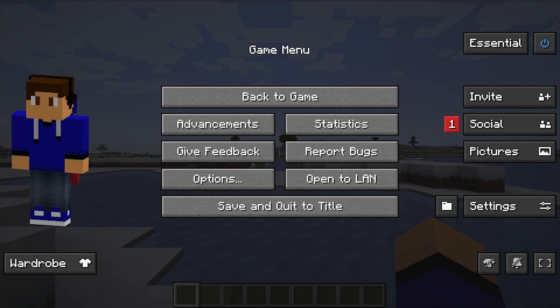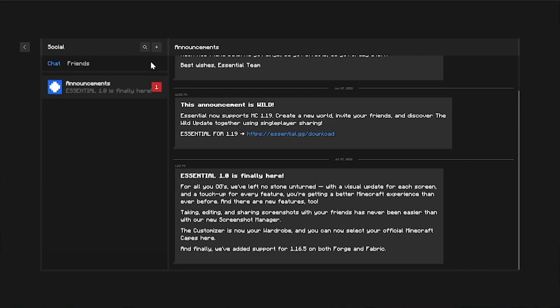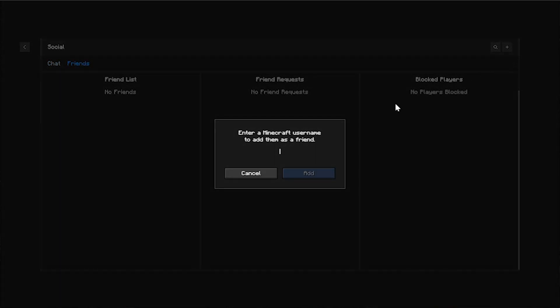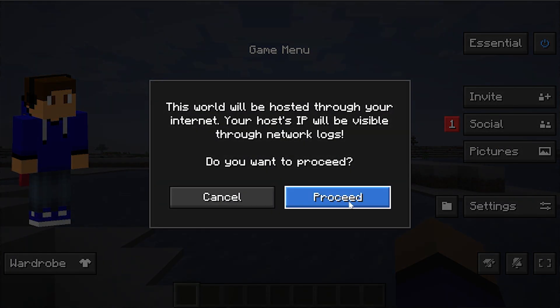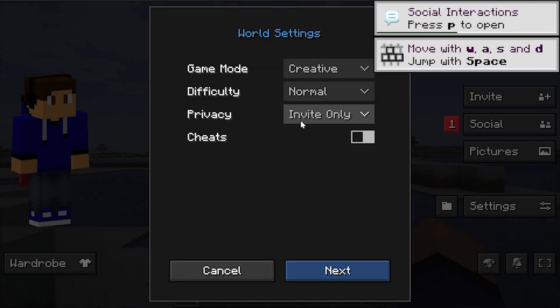You can see the wardrobe on the right-hand side — you can see your skin, and if you add wardrobe items you'll be able to see those too. On the right-hand side are the social features. You can come in here and add friends in the top right — click Add a Friend, enter in their Minecraft username, and then invite them from this menu.